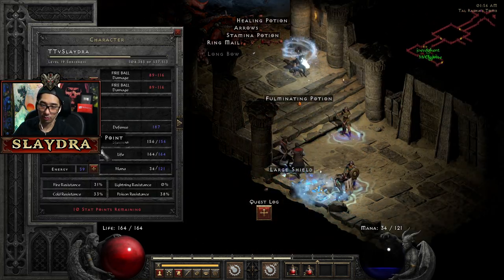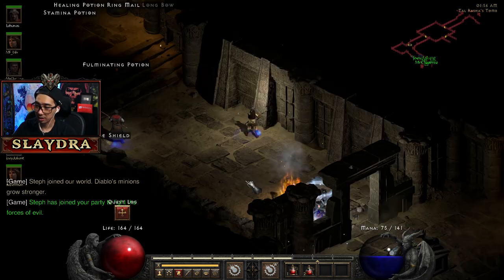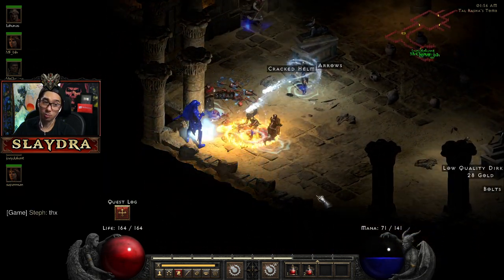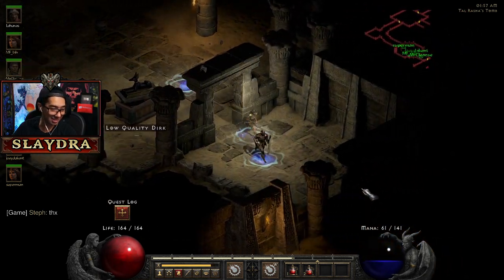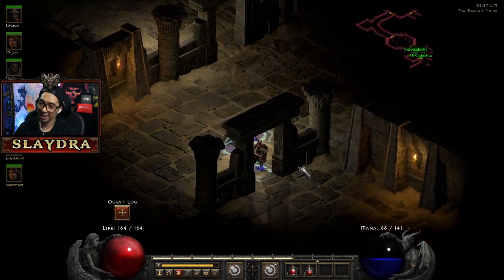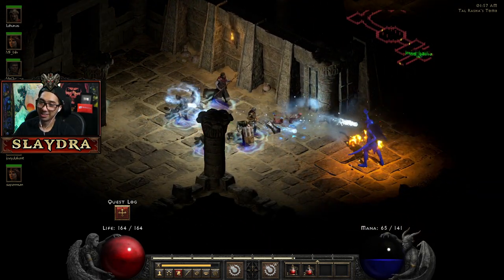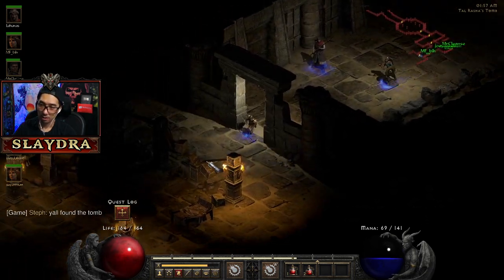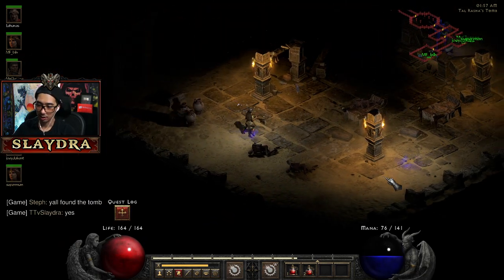Let's slam more points into Energy — I don't like dealing with low mana. You can put a bunch of points into mana. Rack — thank you so much for the sub, I appreciate it mate! 14 months. Y'all found the tomb? Yes sir — I'm going to make another TP.